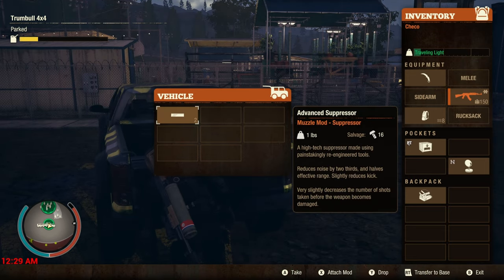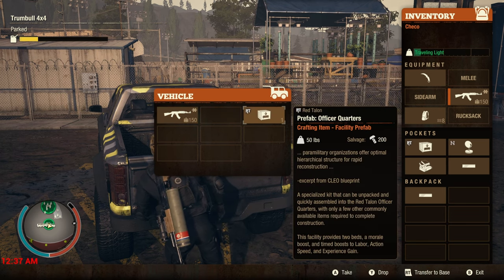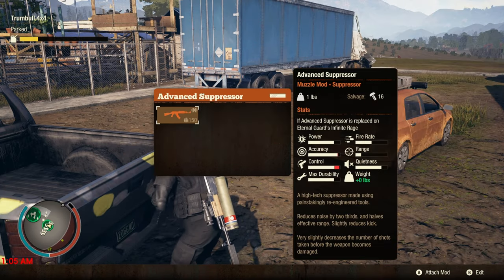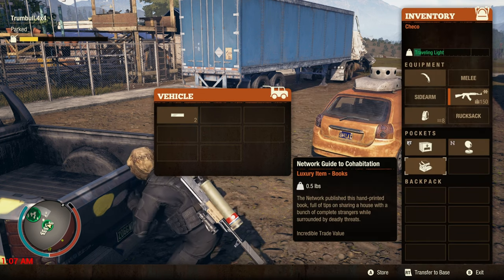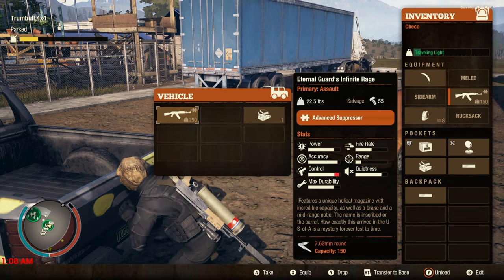I usually just put the weapon in there and equip it back from the trunk, and then you can take that loose mod, put it in there, and do the super dupe. If you have multiple mods you can do the multi-dupe, and when you're done you just put them right back into the locker, right from the trunk.